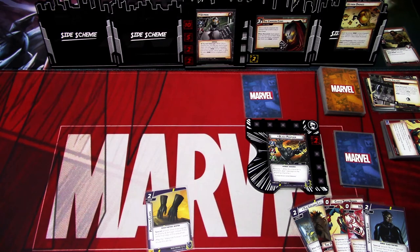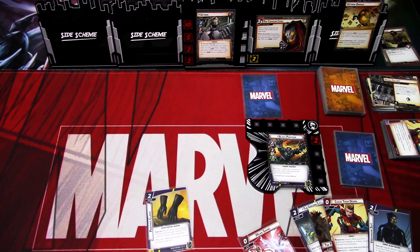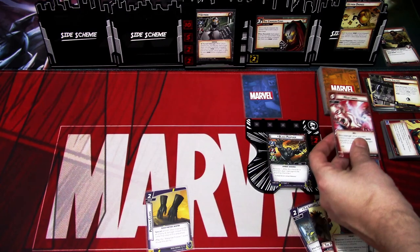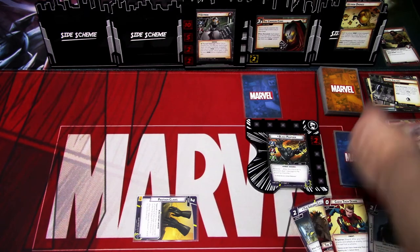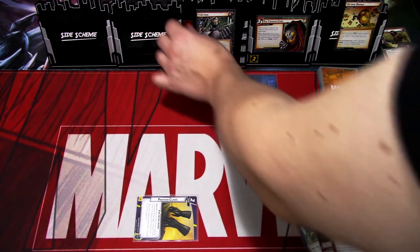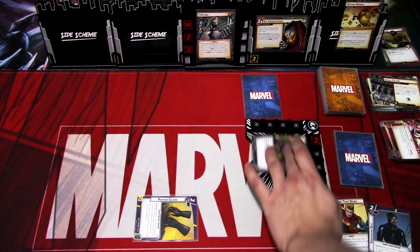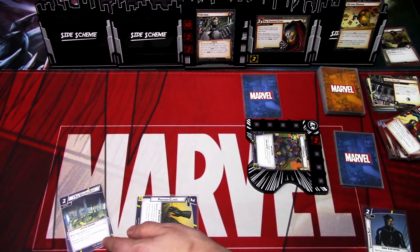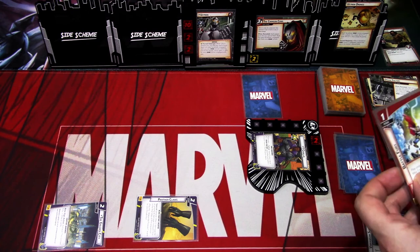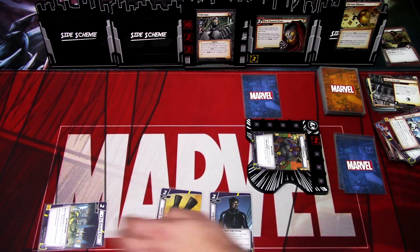I think we are Mean Swinging and retreating to Alter Ego for a turn. I'll play Mean Swing and exhaust Panther Claws because they are a weapon — hit for five. I'll flip to Alter Ego. I'll play Golden City and exhaust it to draw two cards. And I'll play the Vibranium Switch. We ready up and draw back up to six.